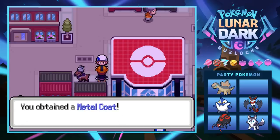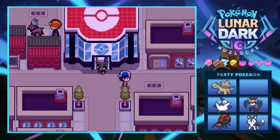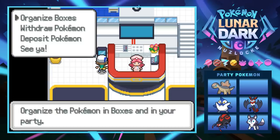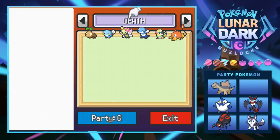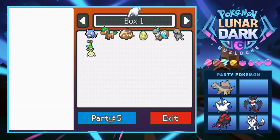We got a metal coat, so I assume the next gym is going to be steel type, which is kind of cool. First things first, we gotta head to the Poké Center and bury our dead friend Snake. Quite sad about that because he was like my favorite member on the team — I probably should have been a little bit more safe, but he lived a good life.